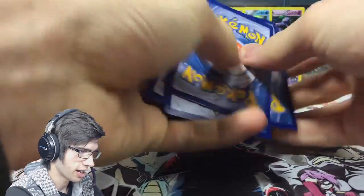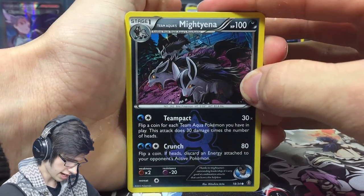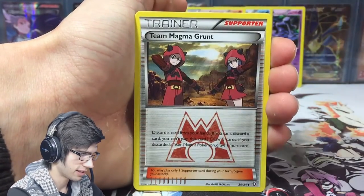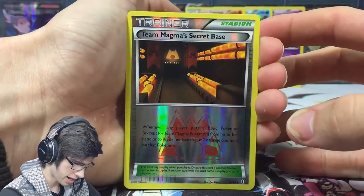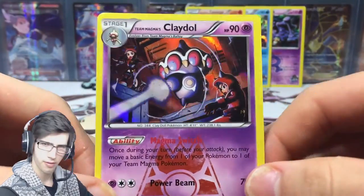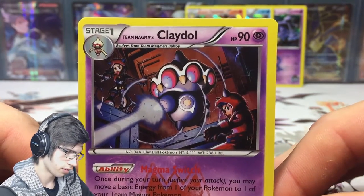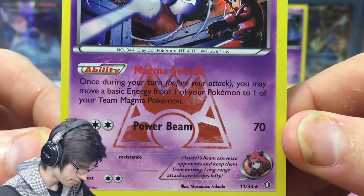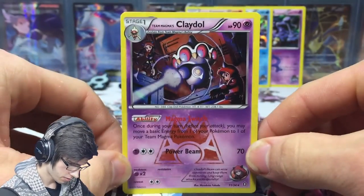Everyone loves those full art Kyogre and full art Groudon, Team Magma and Team Aqua cards. Last pack of this opening — we've got Walrein, Poochyena, Lairon, Team Magma Grunt, Aqua Diffuser, a reverse Team Magma Secret Base, and a Claydol holo. I think this might be the first Claydol holo I've actually pulled from the three or four blisters I've opened to date. That one has Power Beam, which does 70 damage.